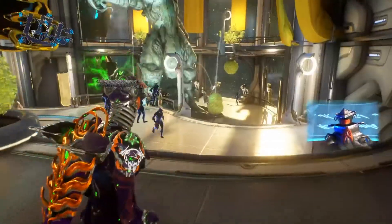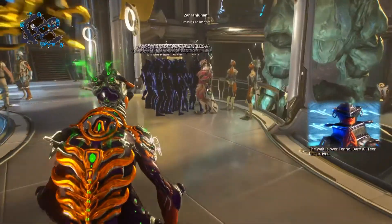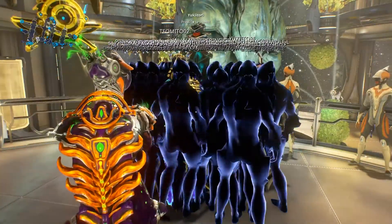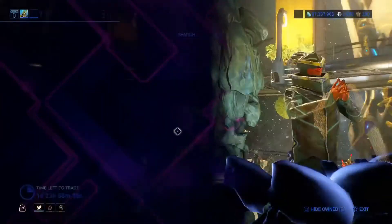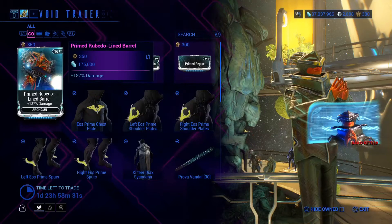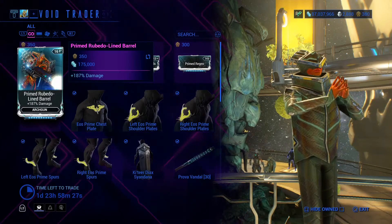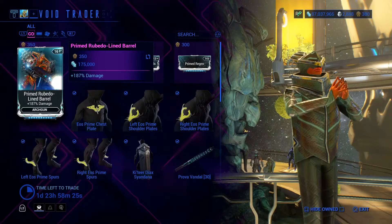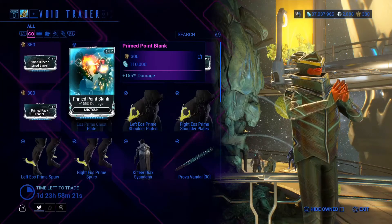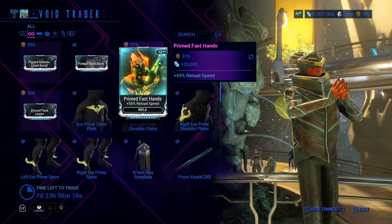Baro Ki'Teer has returned. He is on the Saturn Krona Relay, so let's see what he has for PlayStation only. We have the Prime Rubido Line Barrel — it's for the arch gun, it does 187% damage. We have the Prime Point Blank, 165% damage for shotgun. You definitely want to pick this one up.